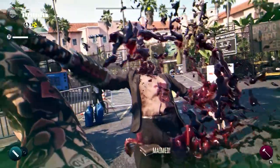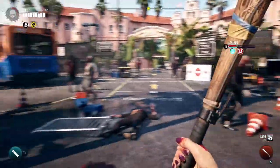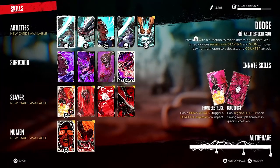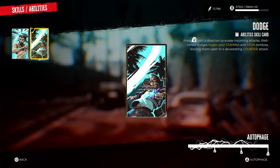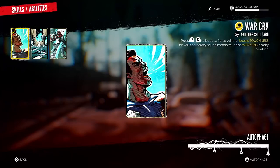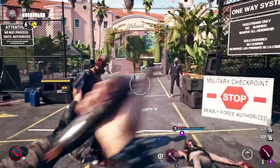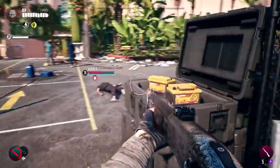Tip number four: master the skill card system. In Dead Island 2, if you literally play your cards right, you'll have a much easier time dealing with enemies and fulfilling objectives. Skill cards provide your character with certain boosts or bonuses to make your playthrough significantly easier. Cards are divided into four categories: abilities, survivor, slayer, and Newman. Abilities cards can only be unlocked by completing main story quests and generally augment your combat abilities. Survivor cards boost certain stats and grant passive abilities like healing yourself over time. Slayer cards make certain attacks more powerful or grant bonuses for performing a specific move. Newman cards grant you zombie-like abilities, such as being able to spit acid like a slobber.